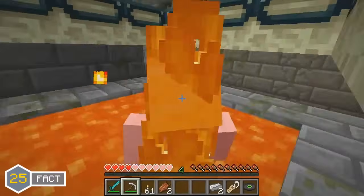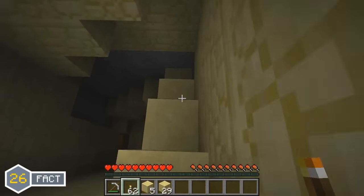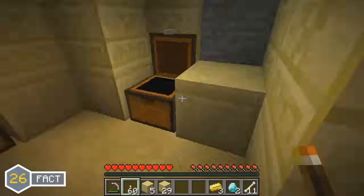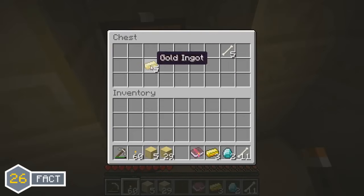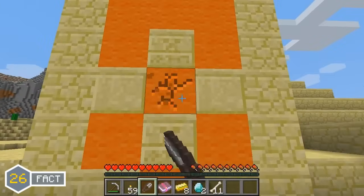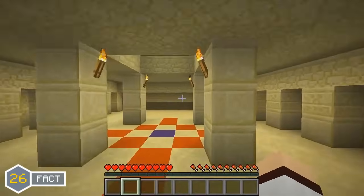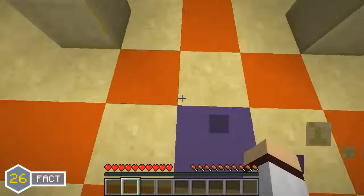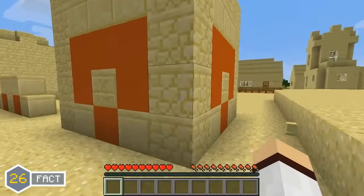Desert Temple was added in the Minecraft 1.3.1 update and went through a minor change in the Minecraft 1.8 update. Prior to Minecraft 1.8, Desert Temples actually used to spawn with wool inside and on the outside. But in the Minecraft 1.8 update, it was changed so that Desert Temples would now spawn with stained clay instead of wool.